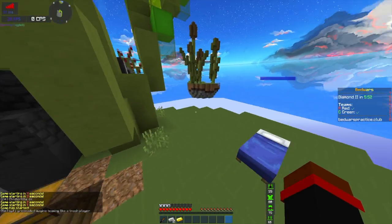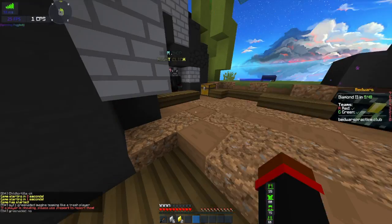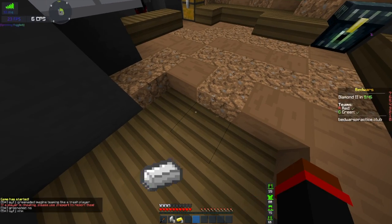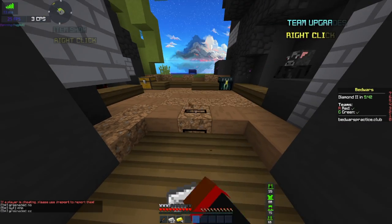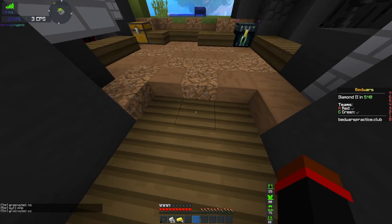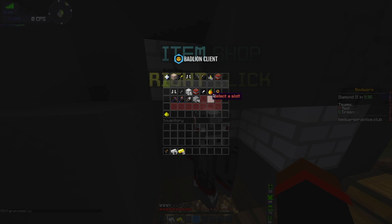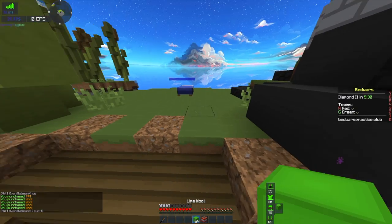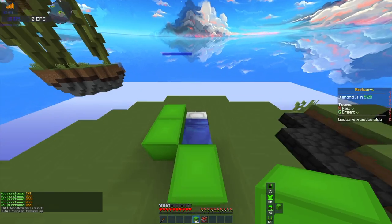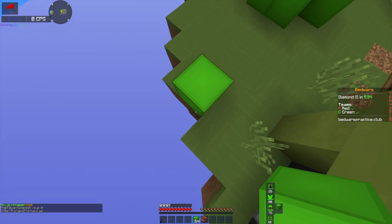Simple bedwars 1v1 - enemy team over there and you just get materials. The prices are the same as Hypixel. The only thing is TNT is kind of different - the TNT jumping mechanics is pretty weird, you can't really TNT jump properly.